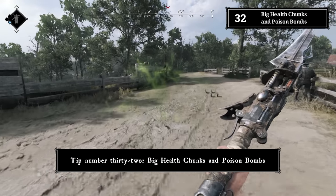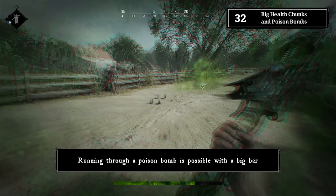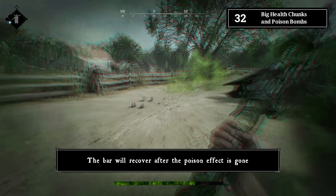Tip number thirty-two: big health chunks and poison bombs. Running through a poison bomb is possible with a full big health bar — the bar will recover after the poison effect is gone.